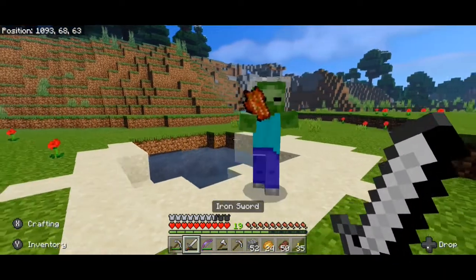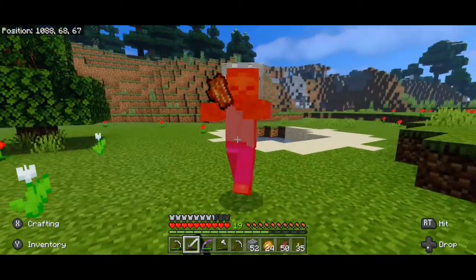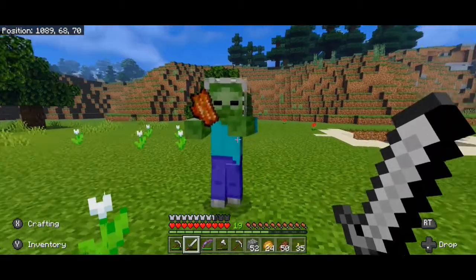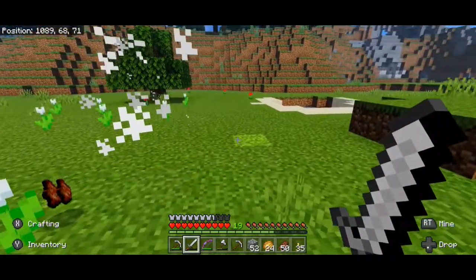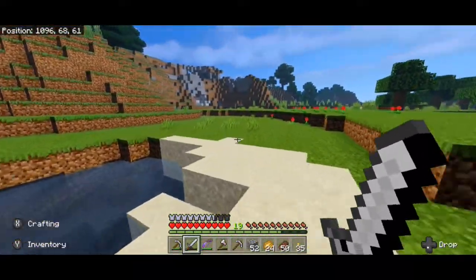A zombie with a shower cap actually has some chainmail armor, which you can only get when zombies have it — you can't craft it yourself. But he's not dropping it, so whatever. On we go to the caves.